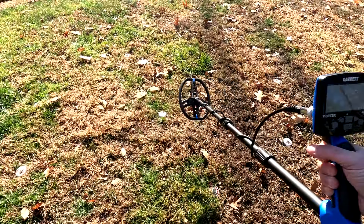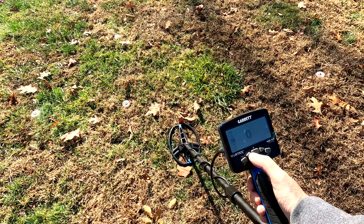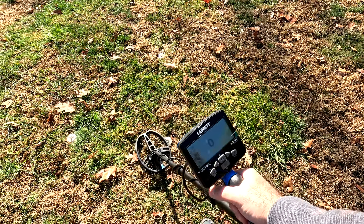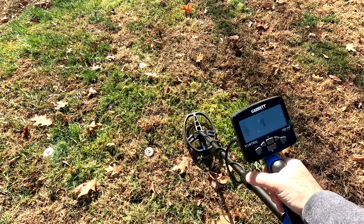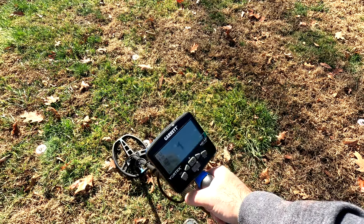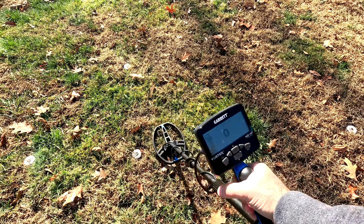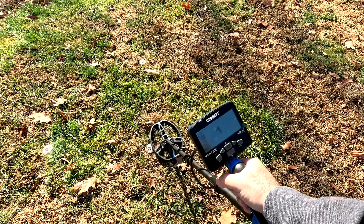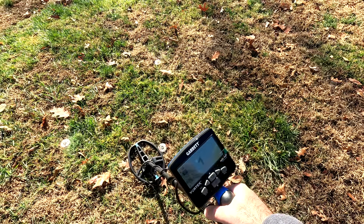Let's look at large iron — it impressed me with the iron boundary and bottle cap reject settings. Here's the large iron side step you've seen before. It's breaking it up a lot even without any filtering. We'll add one to the bottle cap, which goes all the way up to five — turns it completely to iron. Let's go to the iron boundary — both off, both on zero again. Put one on the iron boundary. So both settings, even with bottle cap at zero, are really helping with large iron.